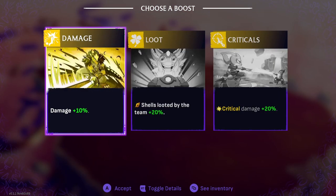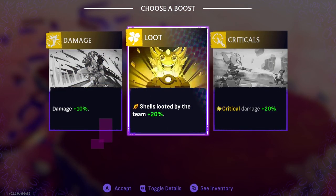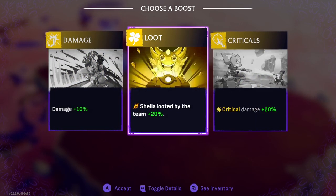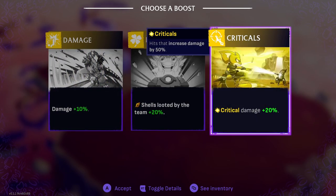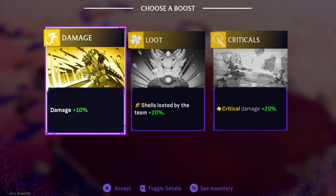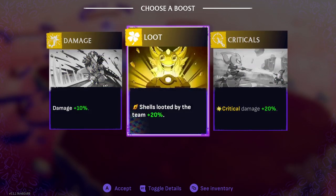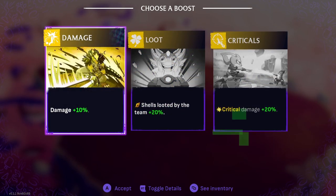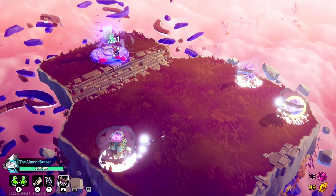Oh, it's just a boost without a fight — cool! So this is a permanent boost to my leaper's stats. I can either do critical 20 damage or a flat 10 damage for everything, I think. Obviously I'm going for damage — just makes sense.